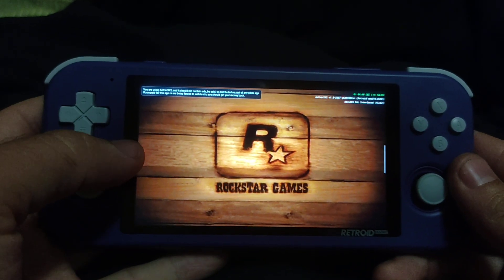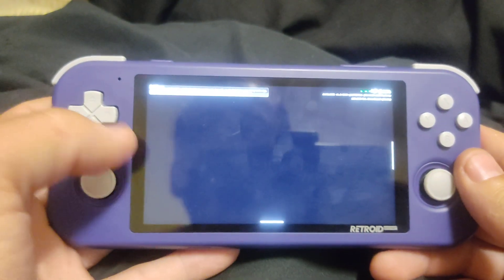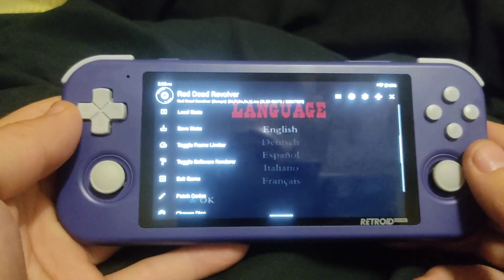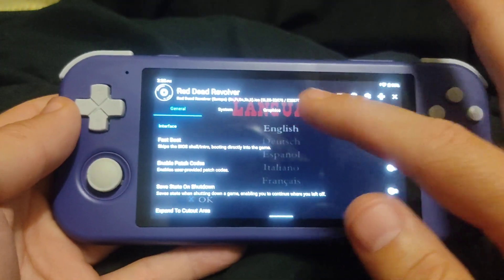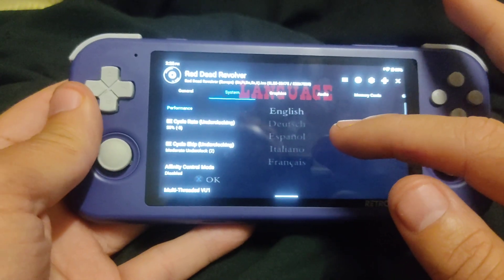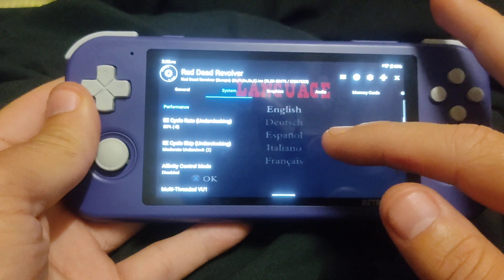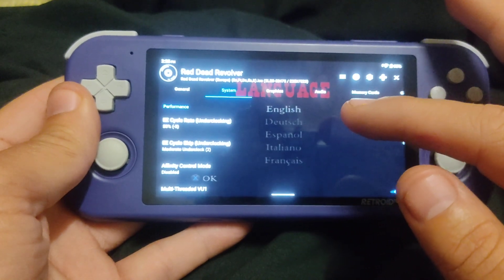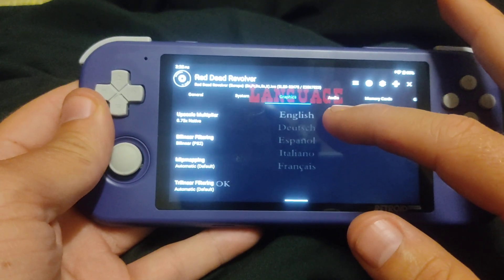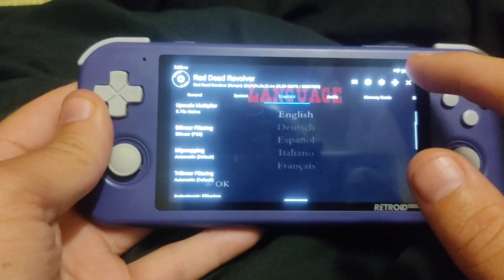Before we start, I'll go into the settings. This game works okay. So if we go to the settings, system — cycle rate 50% negative 3, EE cycle skip underclocking moderate underclock number 2, graphics — OpenGL at 0.75 native resolution and bilinear PS2.